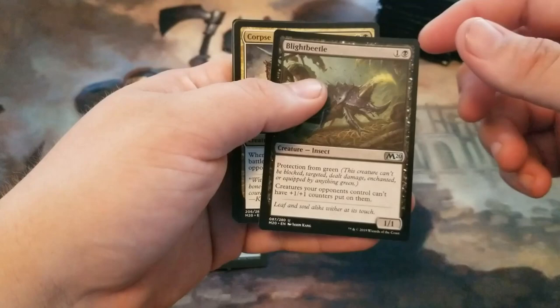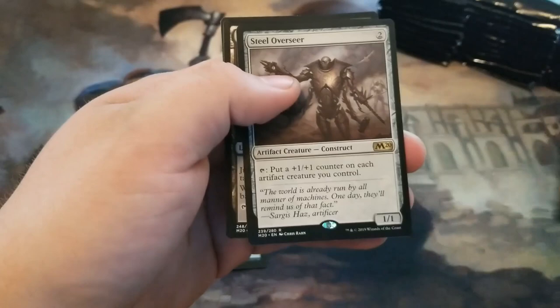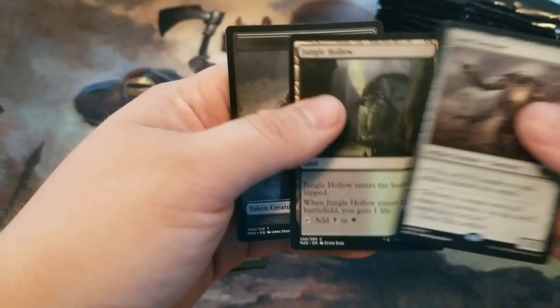I have a Blight Beetle, Corpsenite, Doughton Ringleader, and a Steel Overseer. Pretty cool for colorless decks. Awesome full art zombie token.